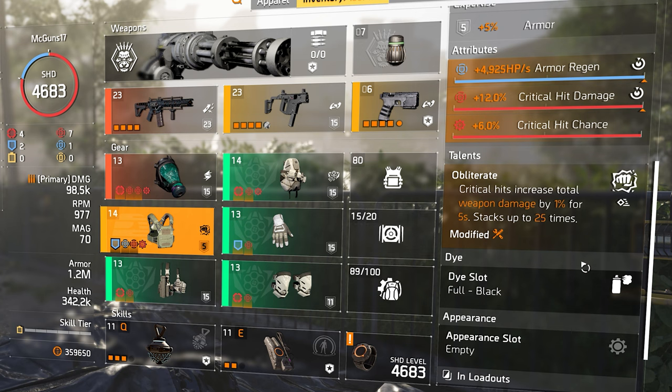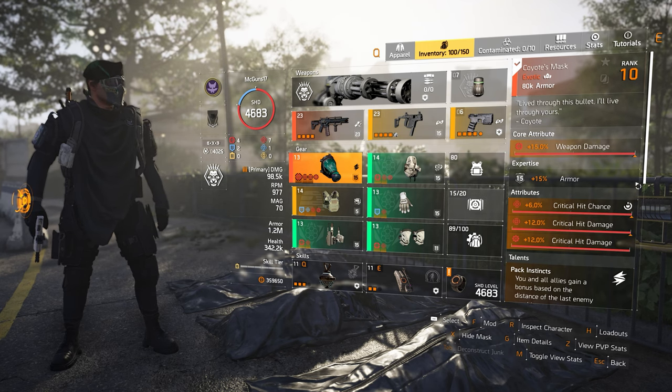For talents, I recommend Obliterated — you gain a weapon damage increase every time you crit on an enemy. You can get up to 25 stacks, which is basically 25% weapon damage. It's easy to proc and easy damage, and it goes really well with the Striker.